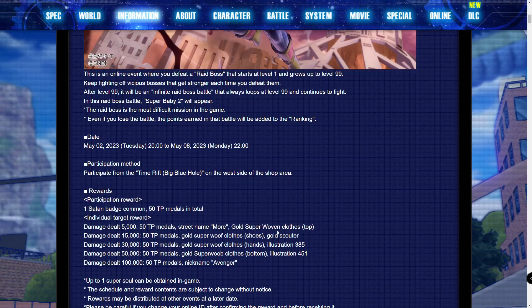It says golden super woven clothes, so basically I'm assuming this is the golden super outfit clothes, but it could be something else. Just know you will be getting a gold outfit along with the gold scouter in this raid. So at 15k damage guys, the shoe part of the golden outfit along with the gold scouter. At 30k damage, the hands part of the golden outfit along with Illustration 385. And then at 50k damage, another 50 medals along with the bottom part of that golden outfit along with Illustration 451.